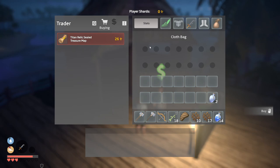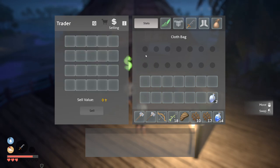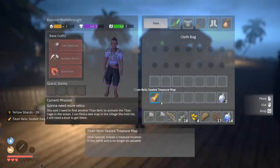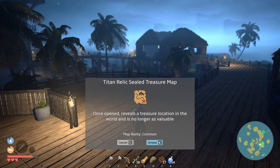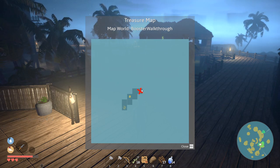We find Benzer, the cartographer, who is the person we were looking for. The treasure map costs 26 shards and we don't have enough, so we sell some of our food to get 30 shards and buy the map. Unsealing it reveals the second relic is back on the first island.